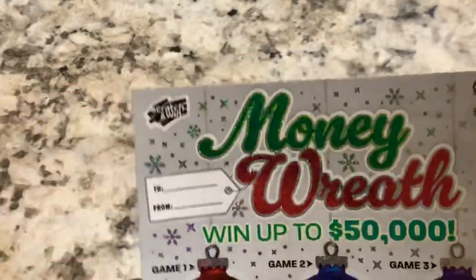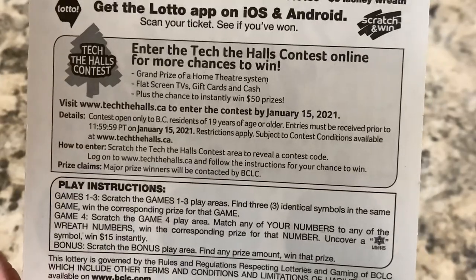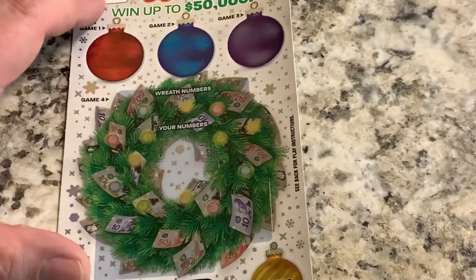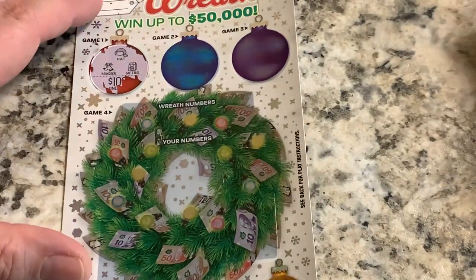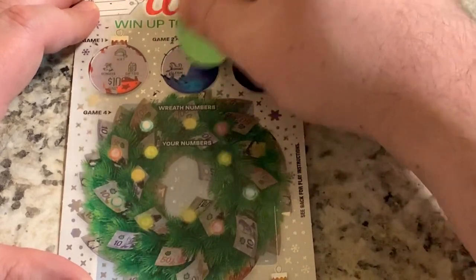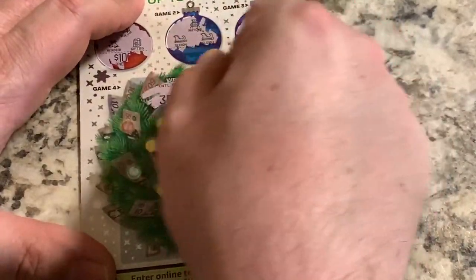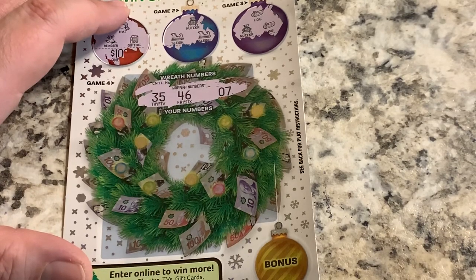Let's do the rest of these tickets — get the $3 holiday wreath. Scratch games: find three identical symbols, win the corresponding prize. Game four, scratch the play area, match any of your numbers to the wreath numbers, win the corresponding prize. Bonus — scratch the bonus play area, find a prize amount, win that prize. The wreath numbers are 7, 46, 7, 35, 46, and 7.